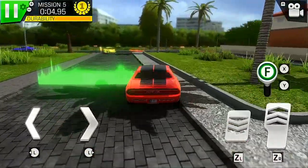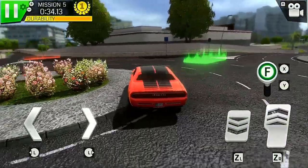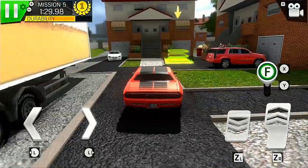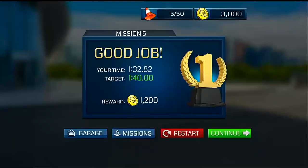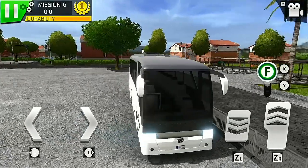After swerving that obstacle I continued on through the level, taking roundabouts poorly and totally screwing up navigating through a tight entryway before finally parking up in the driveway of my idyllic suburban home. Hitting continue after completing this mission started me on the first coach level, automatically unlocking the vehicle.